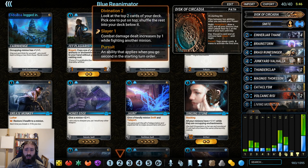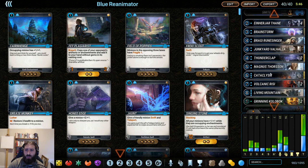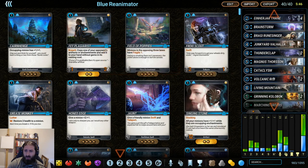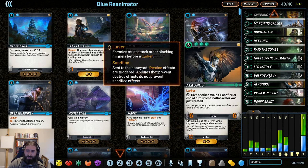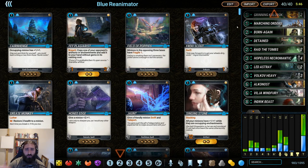After discarding a card, the intent is to discard something really, really big. For this, we're running two copies of Volcanic Rysi — not sure how to pronounce it — and Living Mountain, along with a copy of Indric Beast, a copy of Viljoen Fury, a copy of Alcanost, and three copies of Volkov Heavy. These are all really good creatures that can establish a lot of control and close out the game if not dealt with early.